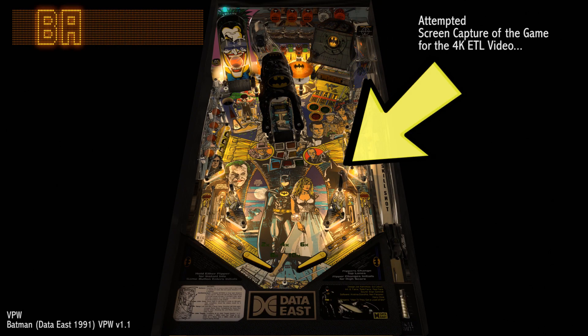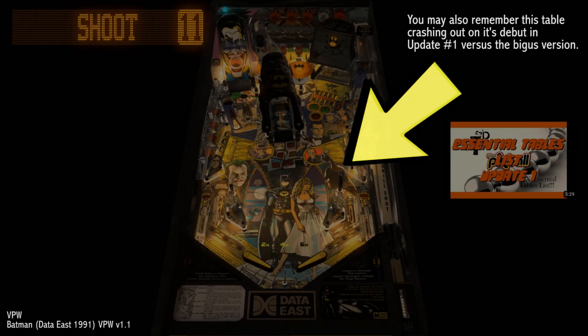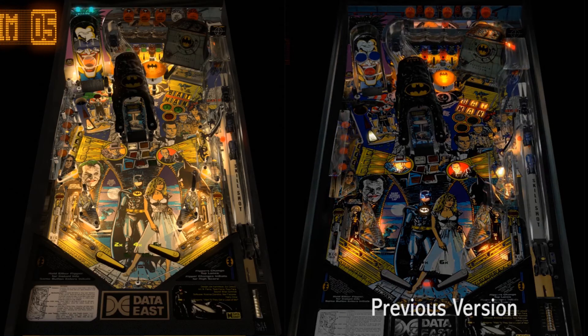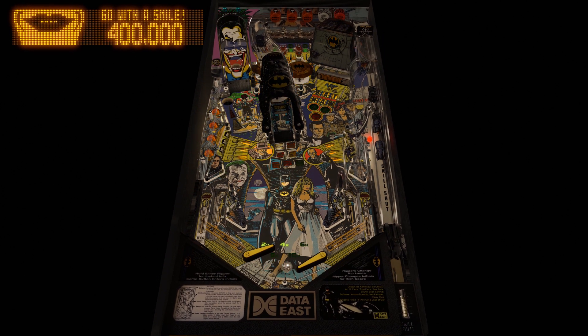Likewise, we will be saying sayonara to VPW's Batman Data East 1991 VPW version 1.1. Although this table's theme, layout, rules and elements are quirky and unique, it has strongly fallen out of favor with me, to the point where I simply can't recommend it anymore, beyond a fun test. It is still cool, but not essential.